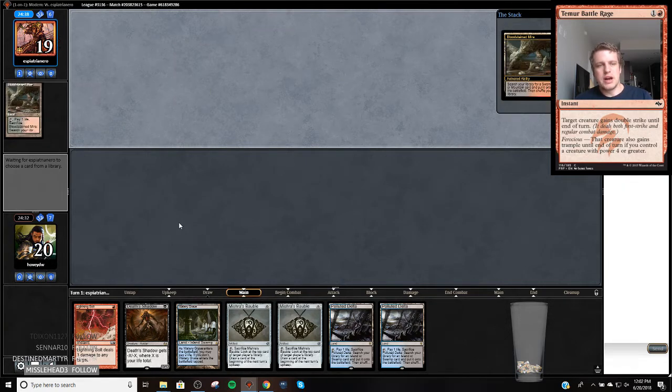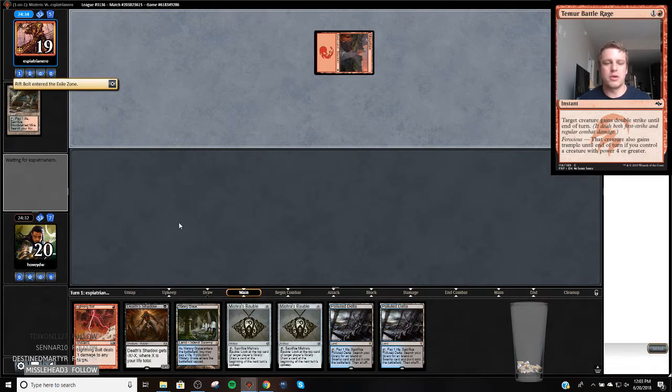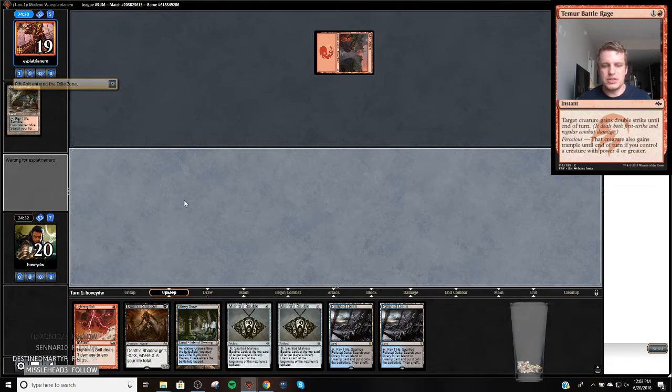Bloodstained Mire — I would suggest we're playing against Hollow One or Jund. A mountain would definitely mean we're playing against Burn. Okay, Burn's tough.